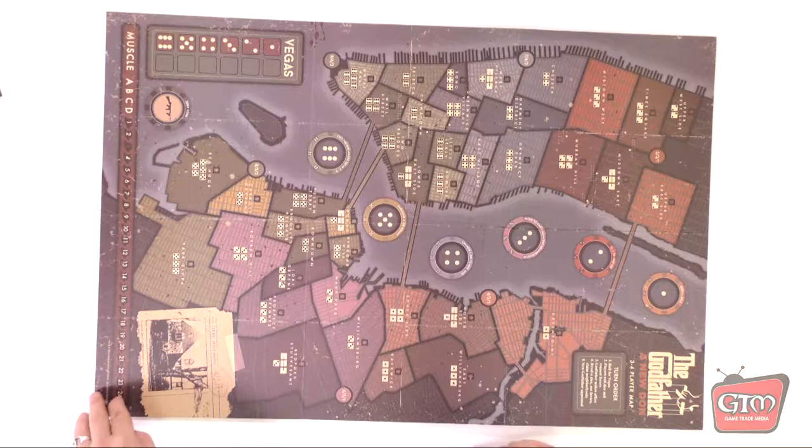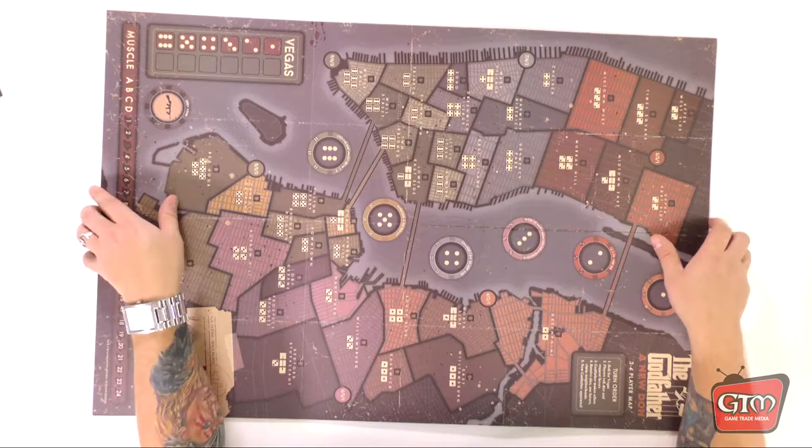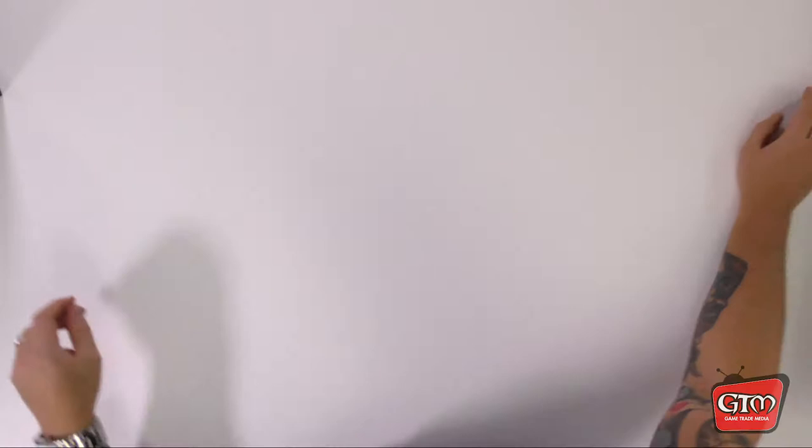It also has a 'Muscle' track with numbered hats from 1 to 24. The map looks great — very nostalgic, probably a 1940s–50s era feel, which fits because the Godfather was set in the mid-40s to mid-50s. It's a good-looking game board.